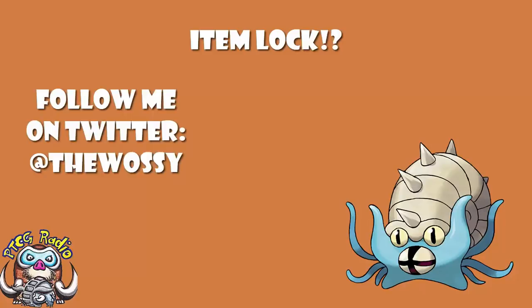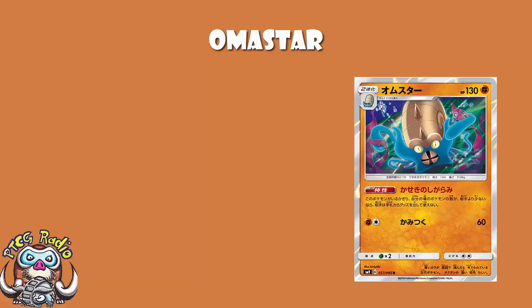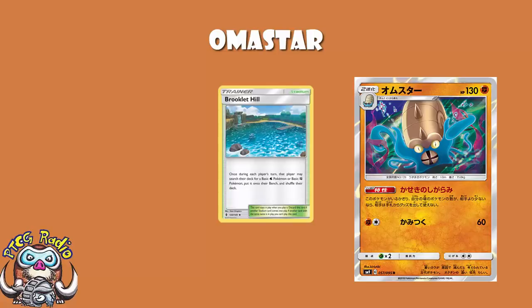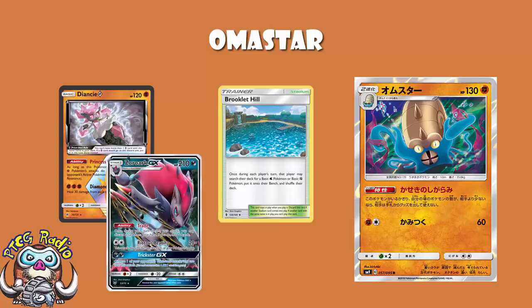Today we're looking at an Omastar card, which first of all is very, very good, and second of all, could be a bit of a problem. The good news is it is a fighting Pokémon. Fighting Pokémon right now is good — it means you could use Brookly Hill, except this is a fossil Pokémon. It means you've got Diancy Prism Star to do an extra 20 damage, and it means you're hitting weakness on Zoroark, which is huge.